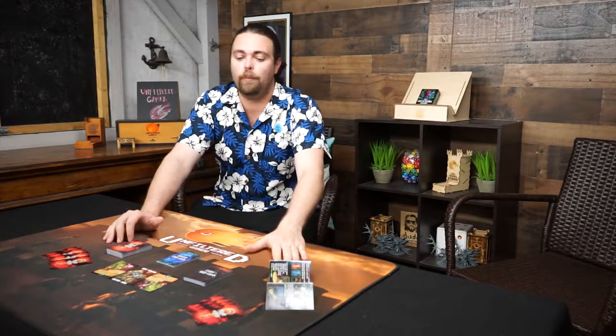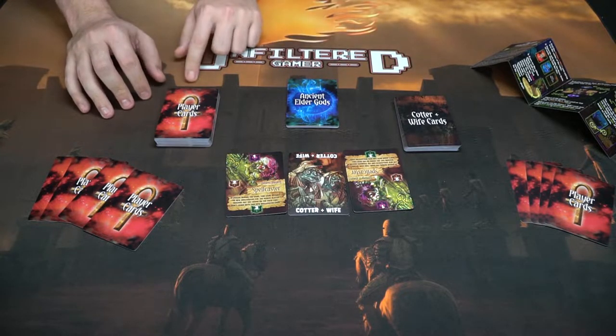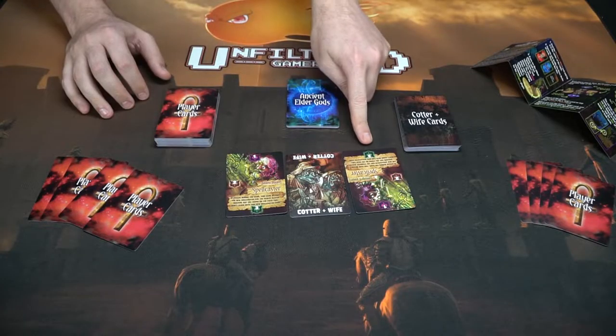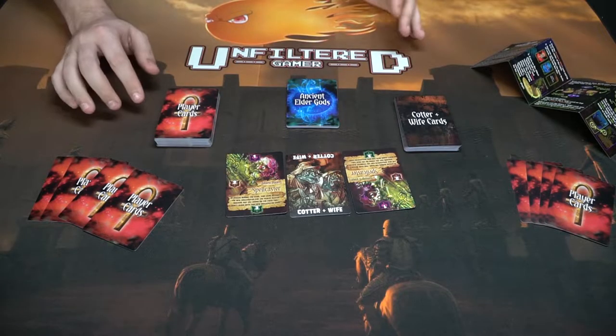Here we have The Cats of Ulthar and everything included. You get the box, the rulebook, and three different types of cards: the ancient elder god cards, the player cards, and the cotter and wife cards. There's also an individual cotter and wife card set in the middle of the table. Each player gets either a youngest player card or an oldest player card, placed on the left and right side of the cotter and wife. Everybody then gets four cards in hand from the player card deck to begin the game.